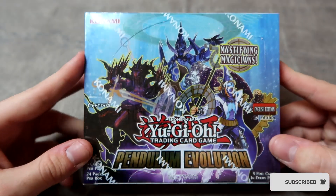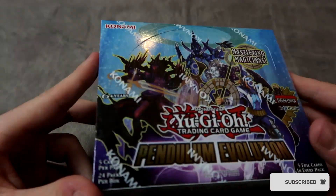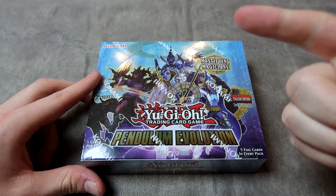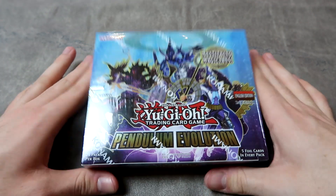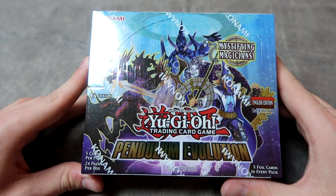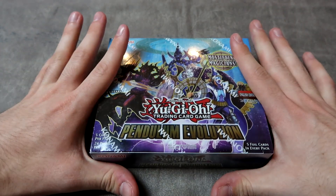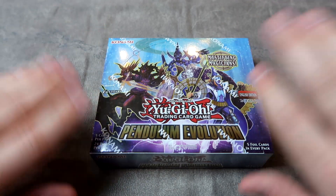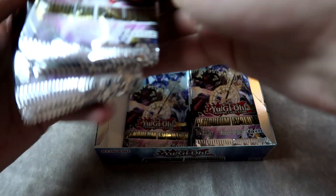There's a whole bunch of extremely powerful cards in this set, as well as a whole bunch of really good reprints — a lot of the cards we're looking for for our deck. Of course, we're looking for all the Magicians, Chronograph Sorcerer, Super Rare Pendulum Call, and just a whole bunch more. This box cost me literally about $40 on the nose — $40.95, give me a break. Whole bunch of packs to get into; I guess we'll start with the left.